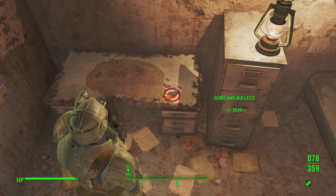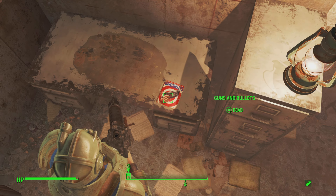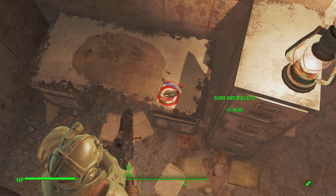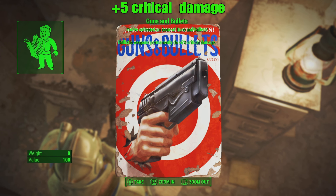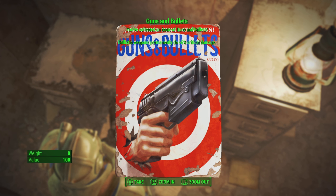Did you know in Fallout 4 if you grab all the Gun and Bullet magazines it will help you? If you're a gunslinger this is ideal — it gives you plus five critical damage for every magazine.